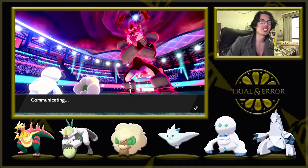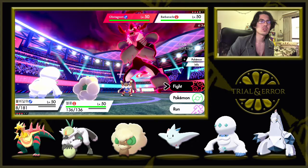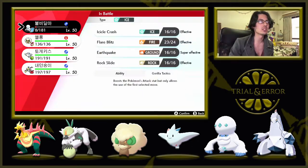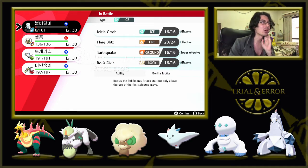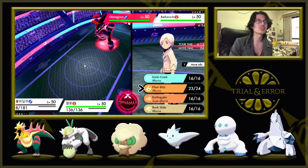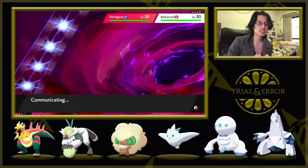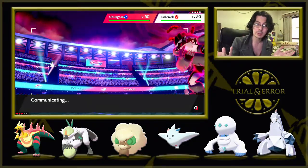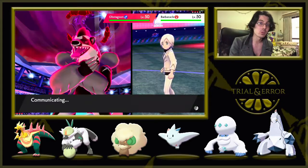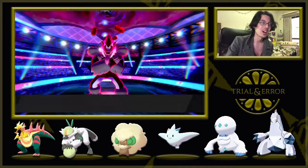So we're locked into Flare Blitz right now. Barbaracle? This Barbaracle is too much of a threat to ignore. I do have Passimian in the back that can take out Obstagoon — it's four times weak to Fighting — and Togekiss too. So I think Barbaracle is actually more of a threat. What I'm going to do is Flare Blitz and Energy Ball. I'm going for Flare Blitz because there's a small chance it could be Focus Sash, and if it's Focus Sash Shell Smash, that could be a huge problem going forward. So I'll Energy Ball it down to 1 HP if it has the Focus Sash, then go for the Flare Blitz.